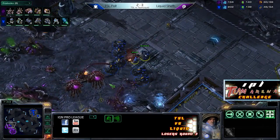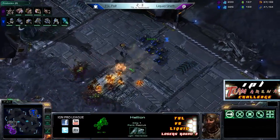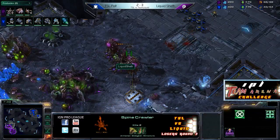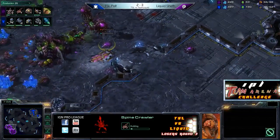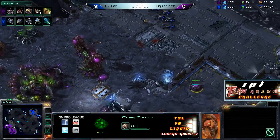Got some Hellions, a Marauder, and a couple Marines. A few things are already out for Sheth, though. He hasn't really dispatched the Hellions — he does take out one. The Zerglings are down, but now he can rally behind the two Queens and the Spinecrawler up front. Sheth actually handled that really, really well — not even making any Roaches. Just killing off the Marines and the Marauder right away.